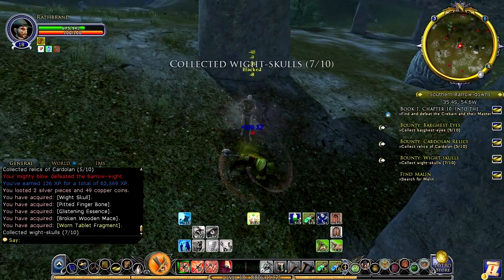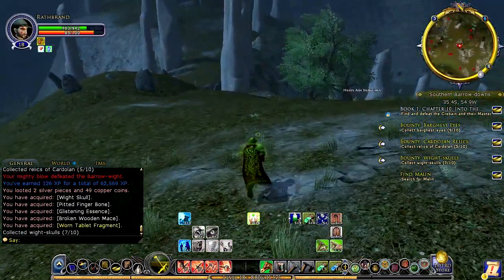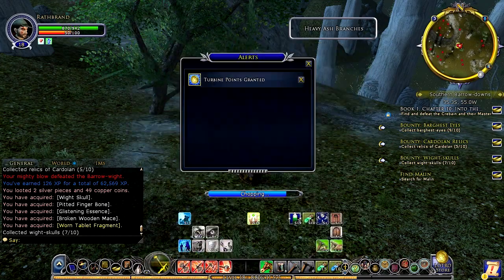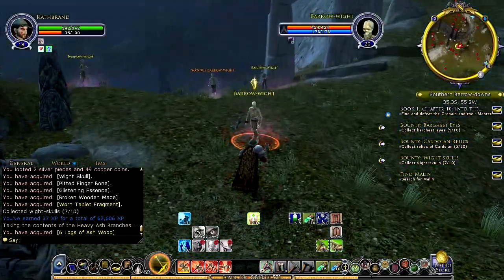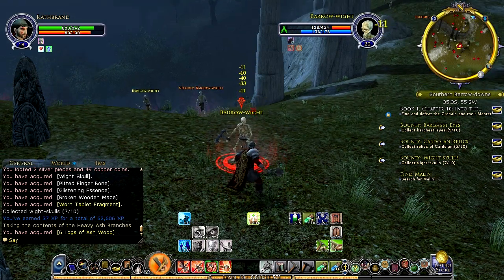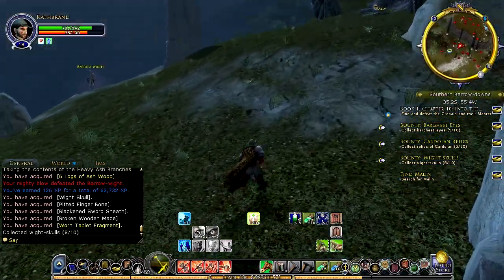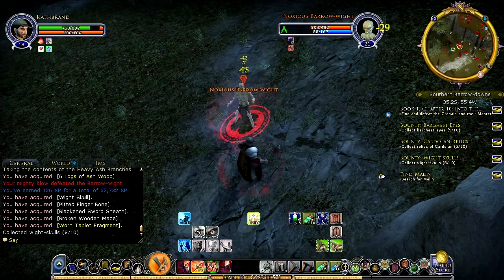We should have Malan up this way, I believe. Hopefully I can get to him without triggering a bunch of fights and basically getting destroyed, since these critters are a little bit over my level at the moment. We got the Journal of Cardolan deed completed — that's good, always good to get deed completion. This whole little pathway up here to Malan is just filled with Barrow Whites, and sneaking by usually doesn't work very well because one of them sneaks up on you and you basically just get wrecked, especially when more and more of them get involved.